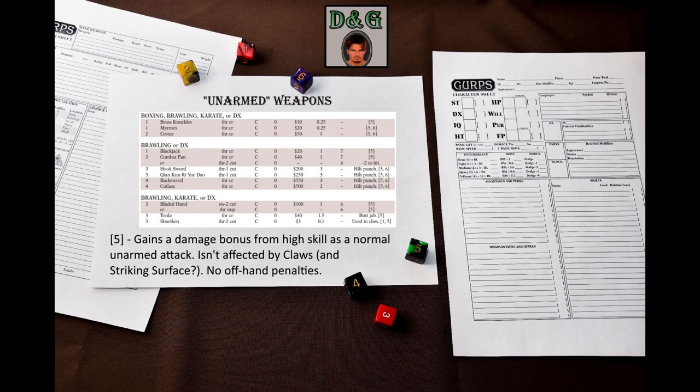If you look at the title of the video, you might think that it makes no sense, and I wouldn't blame you for that. But in GURPS there are some weapons that are used with the unarmed combat skills. GURPS has three unarmed striking skills – boxing, brawling, and karate. Unskilled characters use dexterity instead.